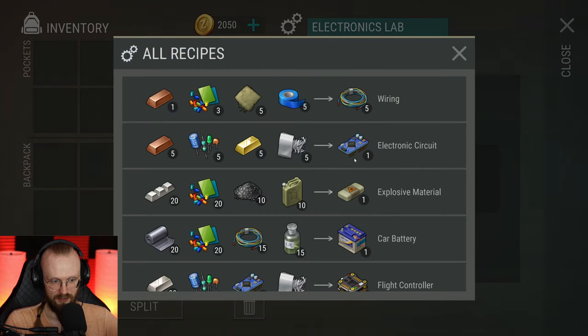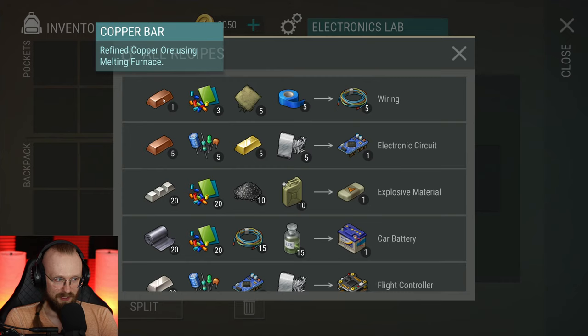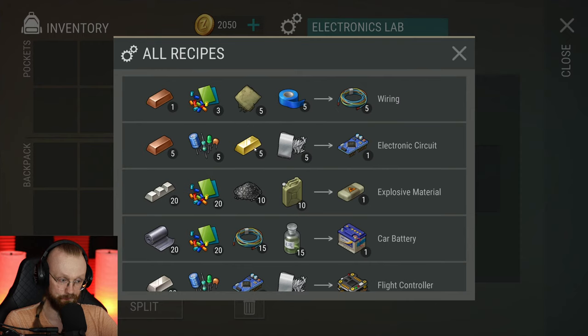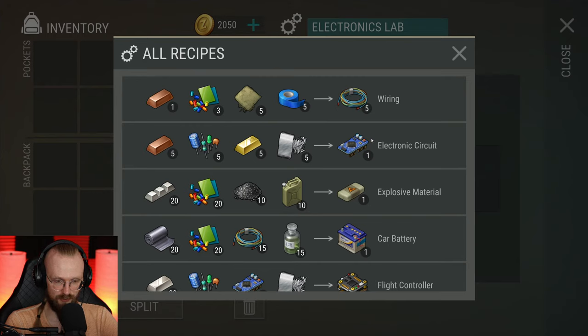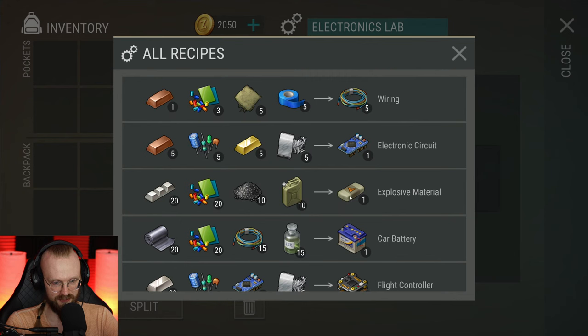So this is the electronic slab. Let's see the things we can build. Five wirings — a bit expensive. Five copper wires — that is expensive. We can finally craft these electronic circuits, which are also probably expensive: five copper bars, five gold bars. Finally, gold bars are used for something! You can get fiberglass from the sewers. If you really need electronic circuits you can craft them, but this recipe is kind of expensive.